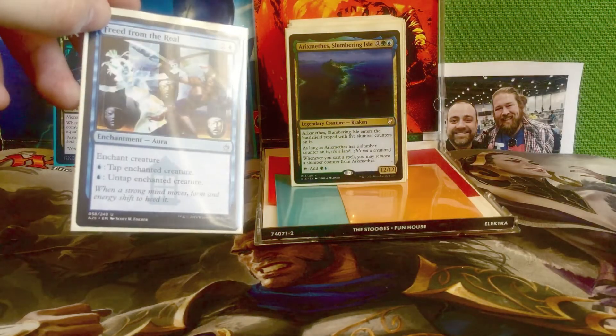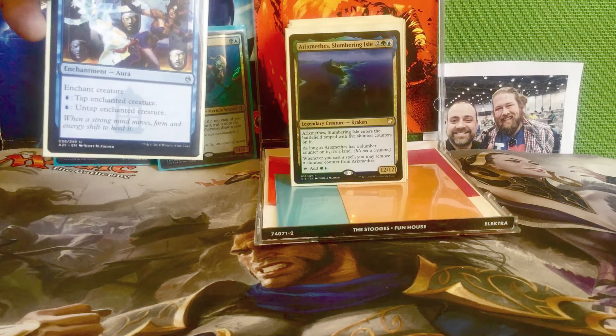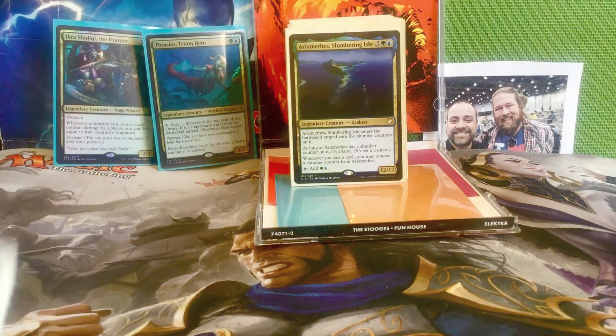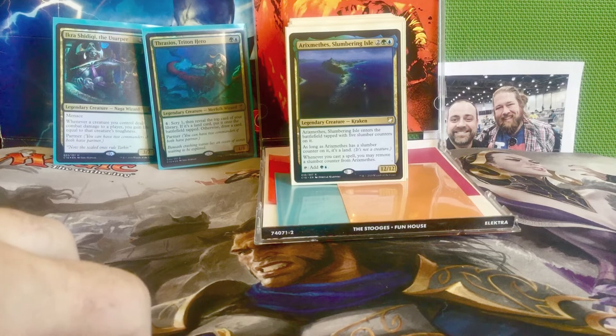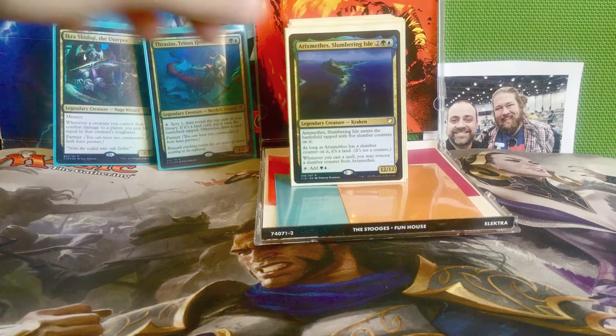Either Arixmethes or Ley Weaver with Freed from the Real and Thrasios Triton Hero lets us draw our entire deck and cast all of our creatures. The only thing is I don't really have any way to give all of our creatures haste — I wanted it to not be an instant game-winning infinite combo, more of a 'you guys got one more chance' situation. But if I have infinite mana and all the counter spells, they can't do anything anyway. If you want to make it an instant win, just give all your creatures haste somehow.